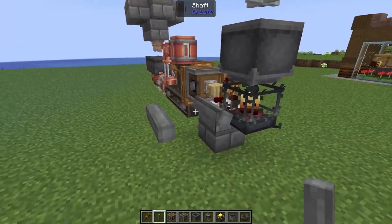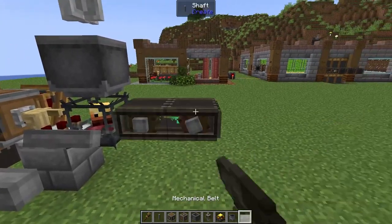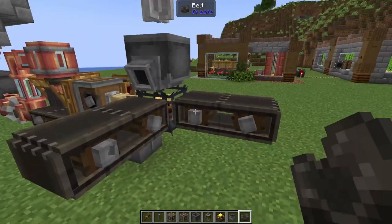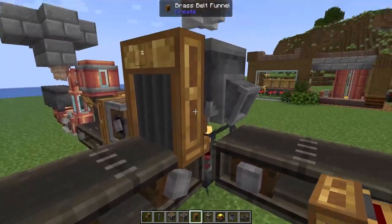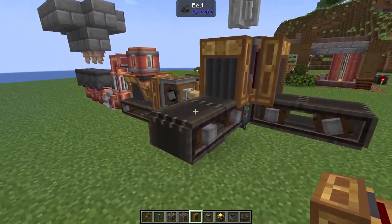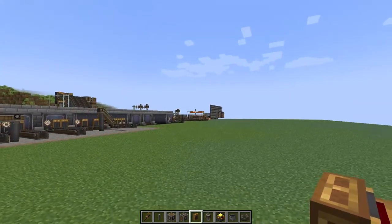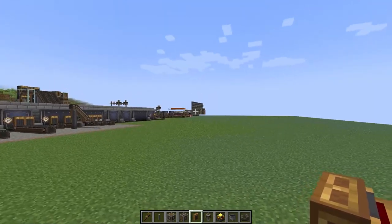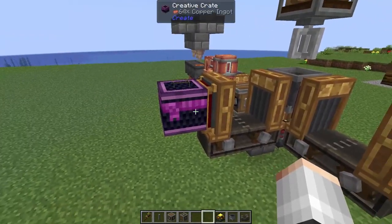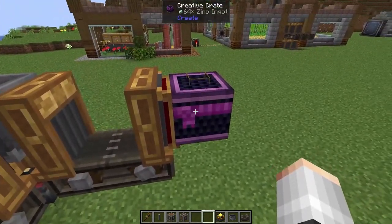The easiest way to do that is to take a conveyor belt going in one direction, a conveyor belt going in the other direction, connect them all together, and then on the ends of those belts pop down some funnels. On one of these belts we're going to have our zinc, on the other belt we're going to have our copper, and both of those are going to be coming all the way from our tunnel bore processor — represented here by our creative crate.